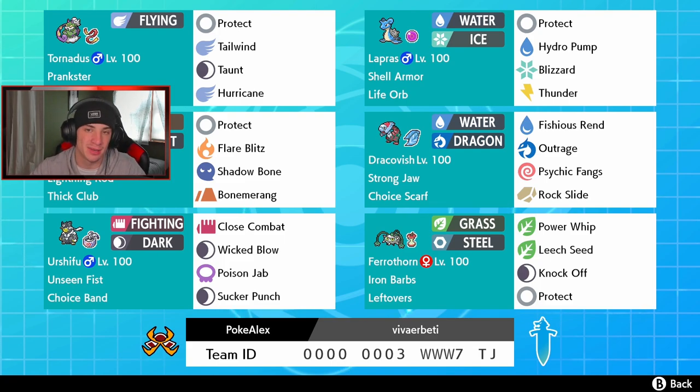Urshifu is one of the top tier back-end Pokemon, in the bottom left with Unseen Fist ability, Choice Band, Close Combat, Wicked Blow, Poison Jab, and Sucker Punch for first-turn priority. And one of my favorite Pokemon to use on the online ladder in our final spot is Ferrothorn — I absolutely love this Pokemon. It can use Power Whip, Leech Seed, Knock Off for items, and Protect. It's got Iron Barbs and Leftovers. The rental code is at the bottom of the screen.